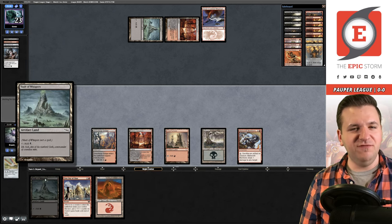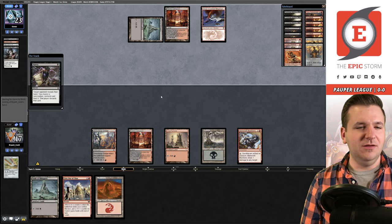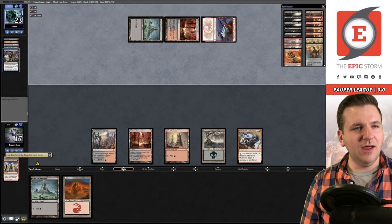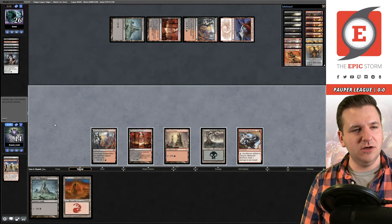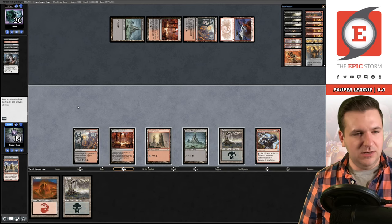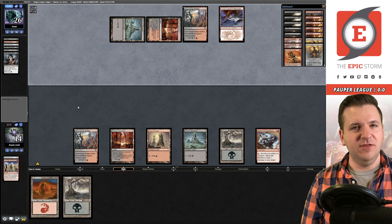We need both goblins to win this game. We're flooding out a little bit. I was actually supposed to play Vault of Whispers — our opponent didn't catch that we already played Furnace. Small mistake. Another Duress is brutal. I was on F6 so I could have cast First Day discarding a land to draw, but I probably would have drawn another land. Should have been holding lands — that was a small misplay.